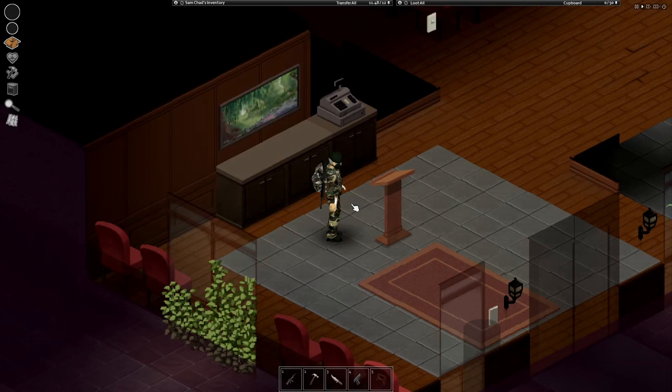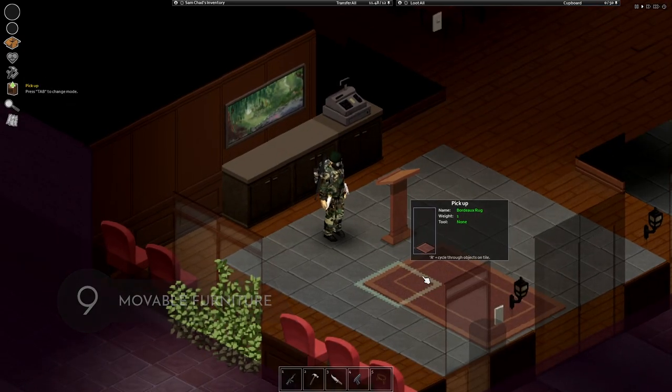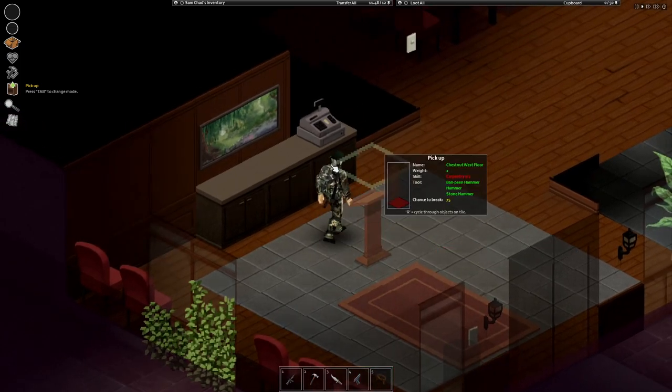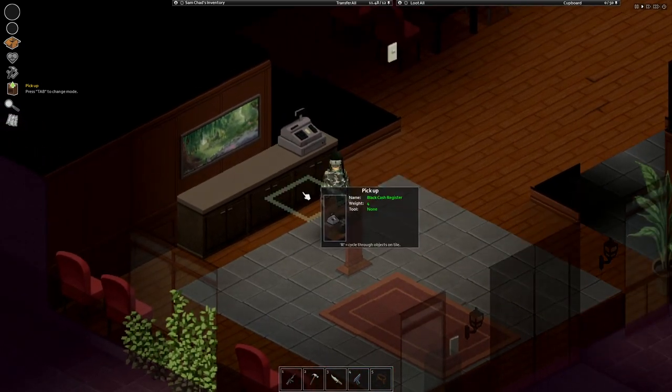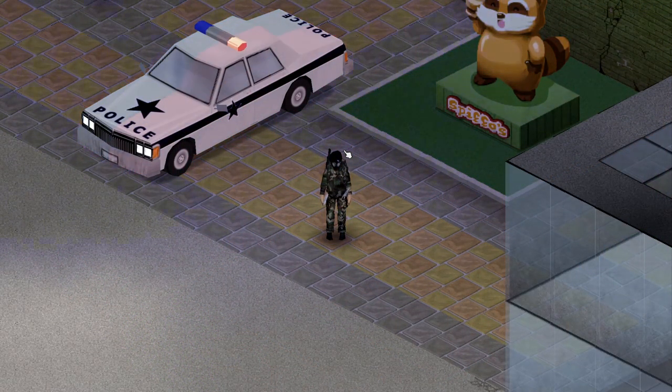The next tip is the moving furniture option. Most things you find in the world, like chairs, TVs, and tables, can be picked up and moved elsewhere. Some things require skills and tools. That was it for this video — thank you so much for watching, take care and see you next time.